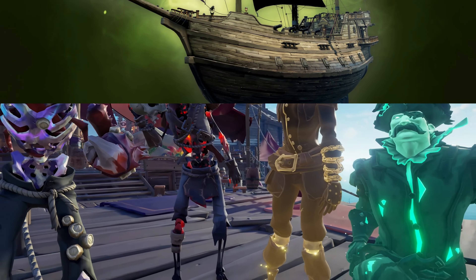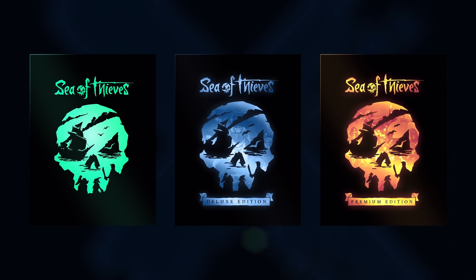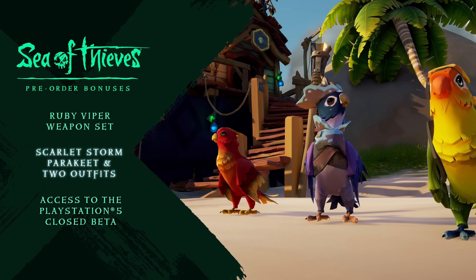The Closed Beta isn't the only thing you'll get by pre-ordering Sea of Thieves on PlayStation. Pre-ordering any of the Sea of Thieves versions will also give you a Ruby Viper Weapon Set, a Scarlet Storm Parakeet, and 2 Parakeet Costumes.